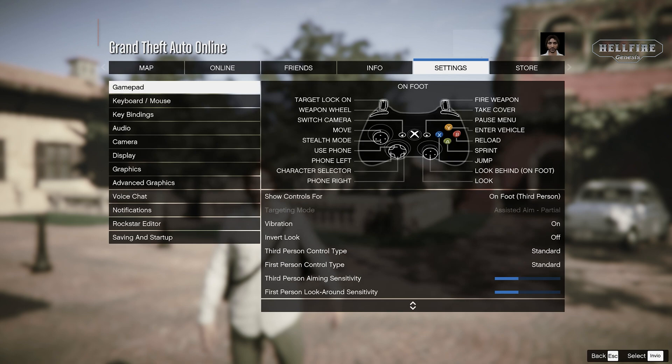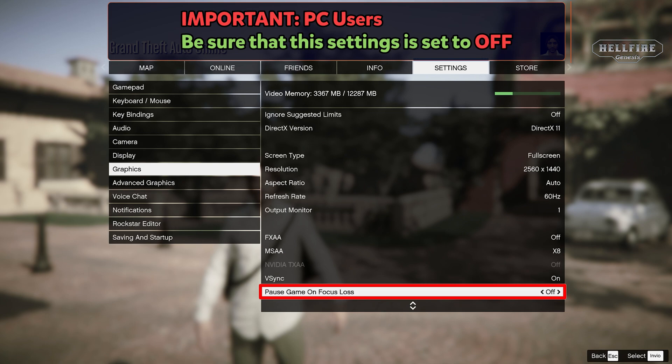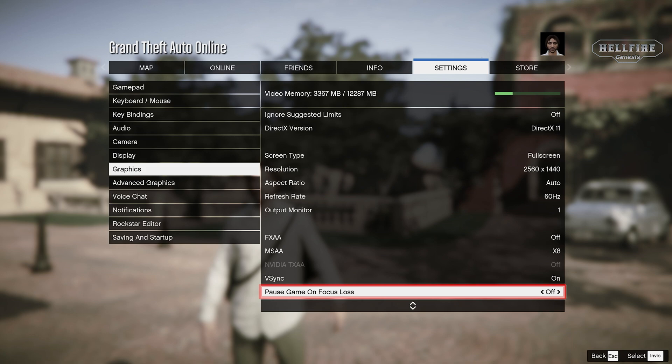First, you will need to set a setting in your graphics tab — make sure that this is set to off, so the game will not pause when it goes to windowed mode.